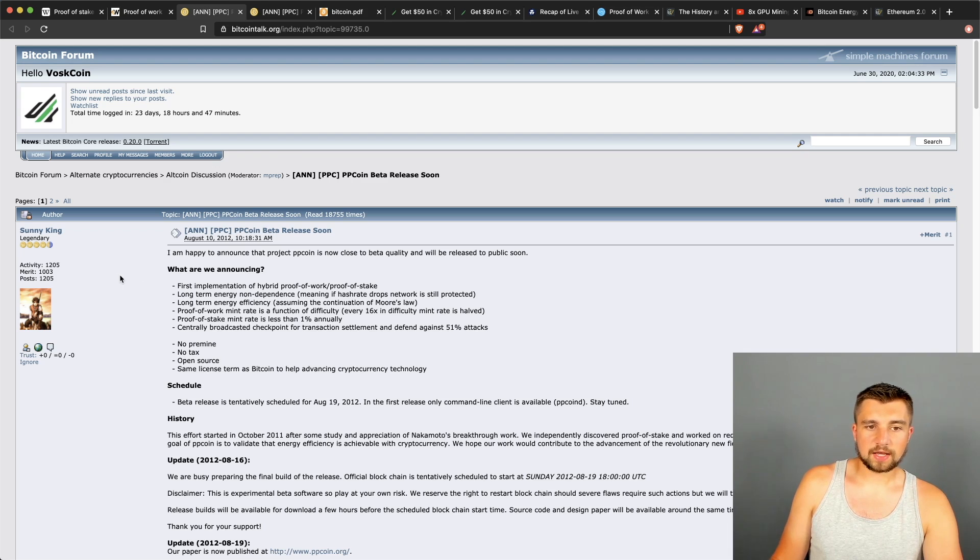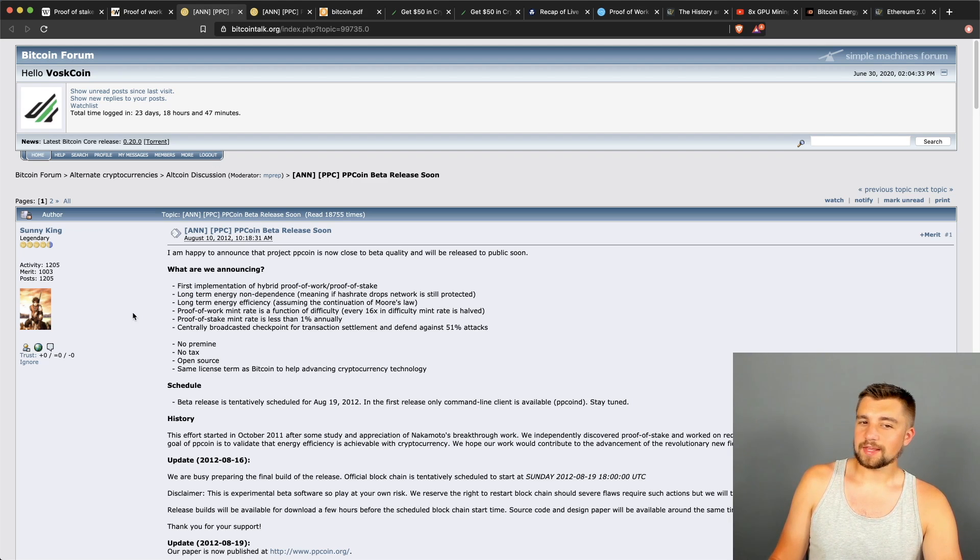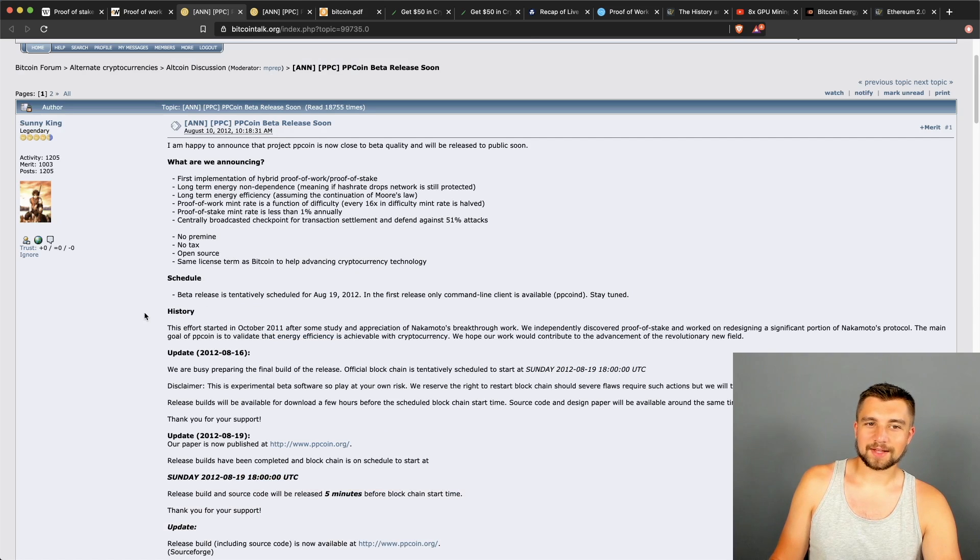You may be familiar with Sunny King — he was basically the first one to bring proof of stake to light. Since then he has come back numerous times with other projects. We're going to focus briefly on Peercoin, or PPC, which was the pioneer of proof of stake.